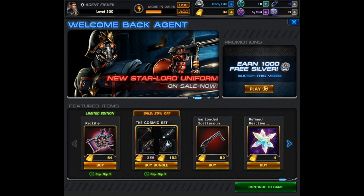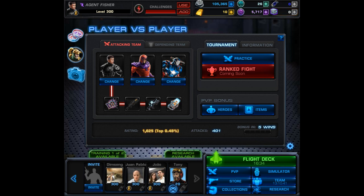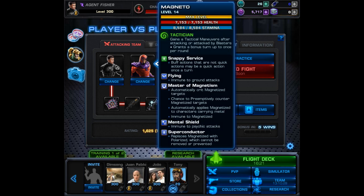I personally think this item is worth buying, and I had quite a few ideas in mind for it. Let's try it out in PvP. This is just one setup out of many that I tried: we're using the Rectifier, Colson's Revenge, the Cosmic Cardinal, and the Cube. Both Colson's and the Cardinal count as energy attacks, so they should heal us, have a guaranteed hit, and an increased chance of crits. We also have Magneto and Iron Patriot, who both have energy attacks.